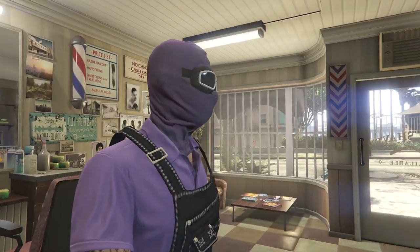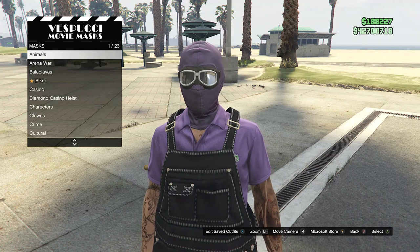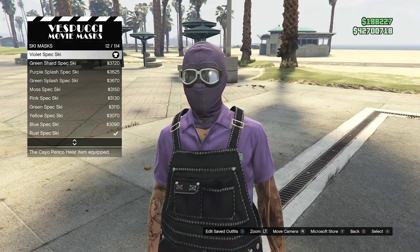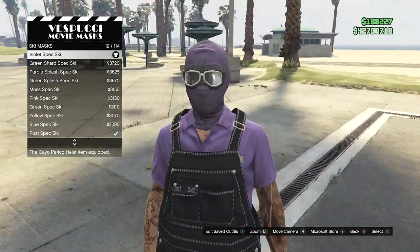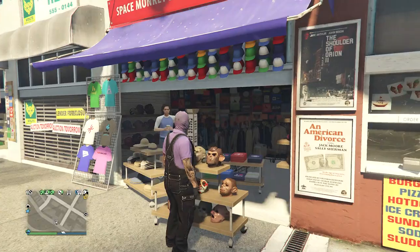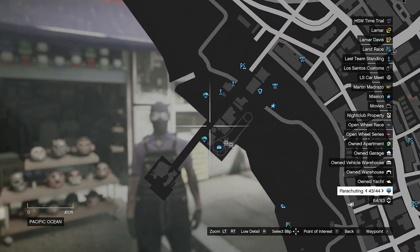I'll get back to you whenever I do get to the mask store. When you do get to the mask store, just walk over here to the mask, scroll down to ski mask, which will be on slot 19, click on ski mask, and you're going to equip the violet spec ski, which will be on slot 12. After you do equip the violet spec ski, you can now back out of the mask store, and now we're going to head over here to the pier so we can do the telescope glitch.